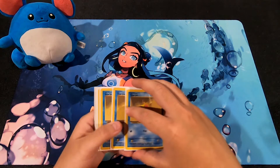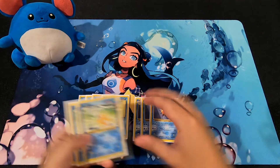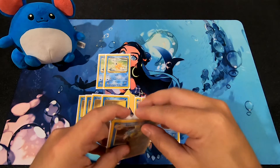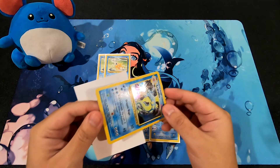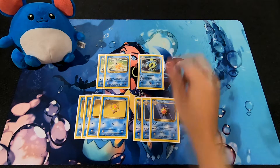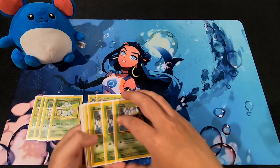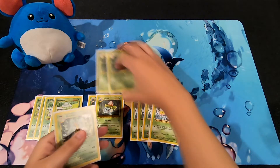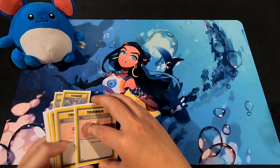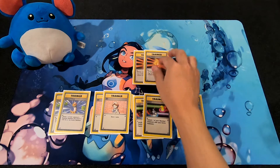For the water side, we have 4 Staryus, 3 Starmies, 2 Magikarps, and the highlight of the deck, a Gyarados - look at the scuffedness of that Gyarados, pray for it. For the grass side, we have 4 Bulbasaurs, 2 Ivysaurs, 4 Weedles, 2 Kakunas, and a Beedrill. The trainers are Gust of Wind, 2 Bills, 2 Switches, a Potion, and 2 Super Potions - so more on the healing side.